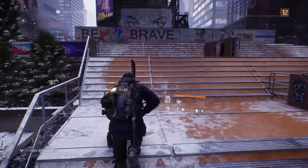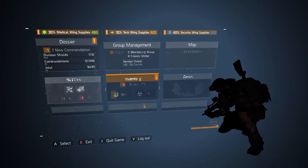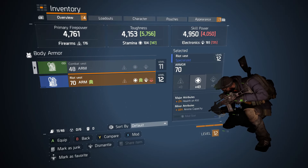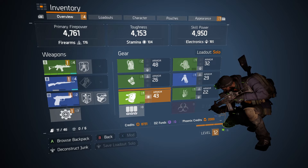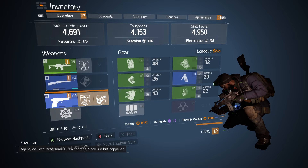I'm not too bothered about all these other drops. I think most of them are either materials or ammo. Let's have a look at this. That's really good for toughness, but pretty bad for skill power. You get health on kill. I can't take it, though. I don't want all that toughness. I would like a little bit more than what I've currently got, but I don't use smart cover either.